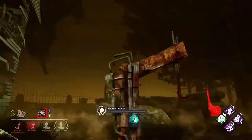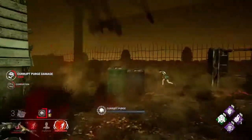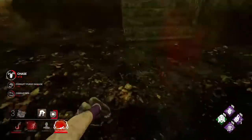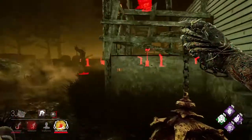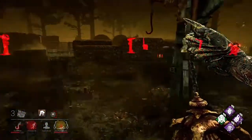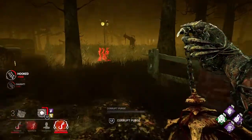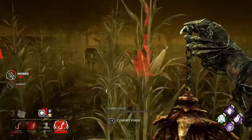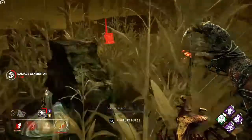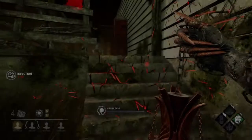During chases you really want to try to infect survivors and get them to the broken state for a one-shot down, but this isn't always effective. I'd say do that when they're in dead zones or out in the open for an easy down. If you're looping with them, I tend not to use the purge — just go for the regular basic attack and end the chase as quickly as possible. If you try to puke on them around strong loops you're just wasting time and generators will fly.